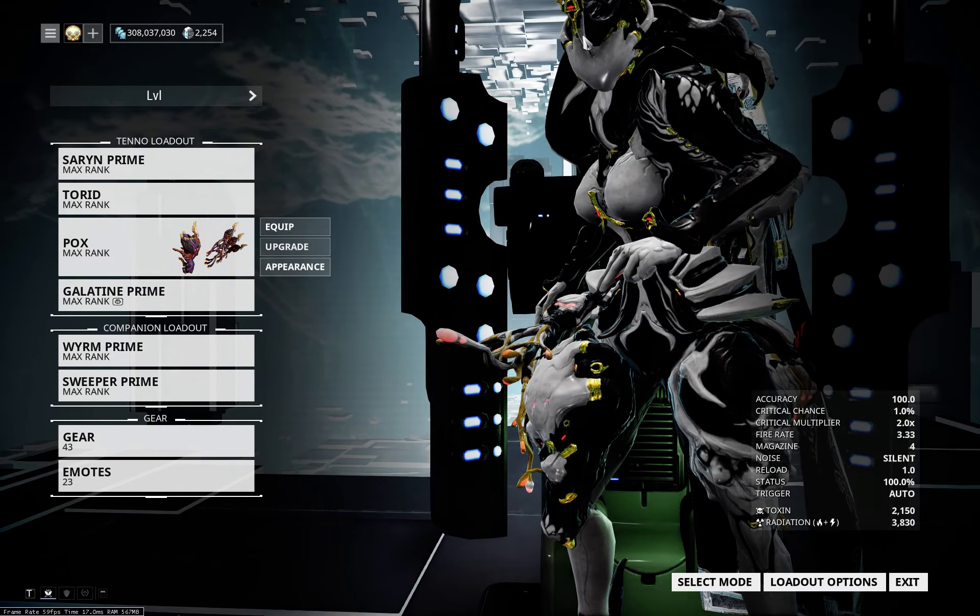Let's get on to Focus — what Focus you should use. I like playing melee with her; it's quite fun and strong. The standard melee option is Naramon. If you're going for damage, you can take Madurai, or the standard choice Zenurik for energy. In general, she is something between support, damage, and CC.